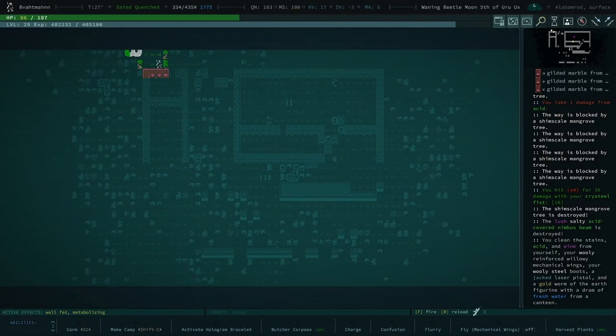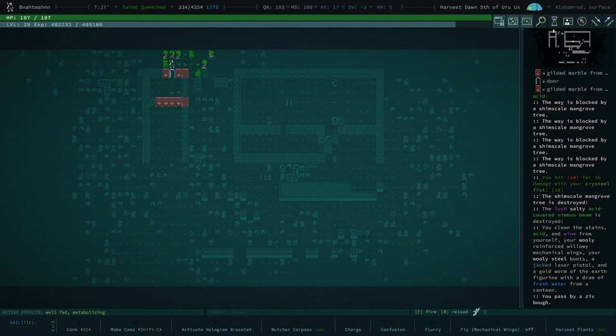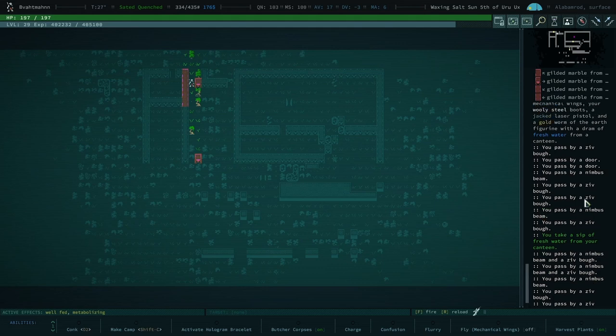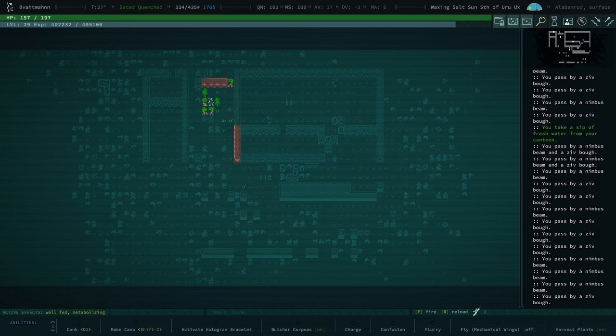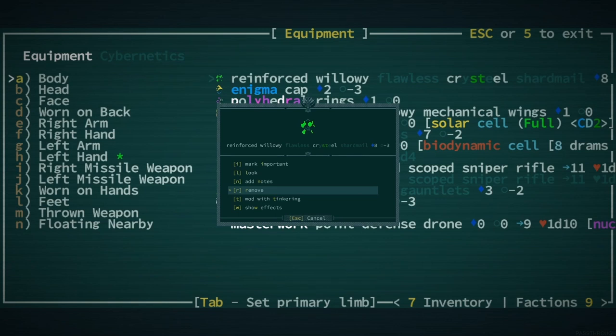There, now you're good. Let's rest. I was just trying to figure out what the log was saying about a gold worm of the earth figurine — it's a strange one. You cleaned off your gold worm of the earth figurine. I guess I had one and it was covered. Nimbus beam is destroyed — wait what? I think some of your items are getting destroyed by acid. Can we have a quick look at your equipment? Throwing weapon is fine, everything looks okay.